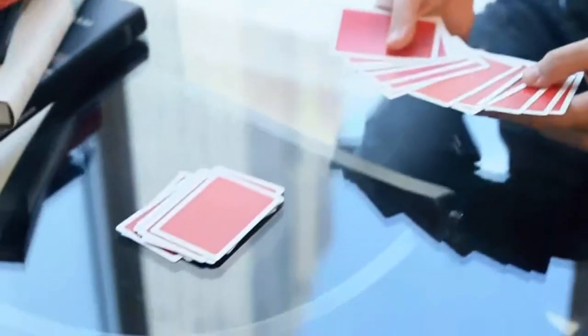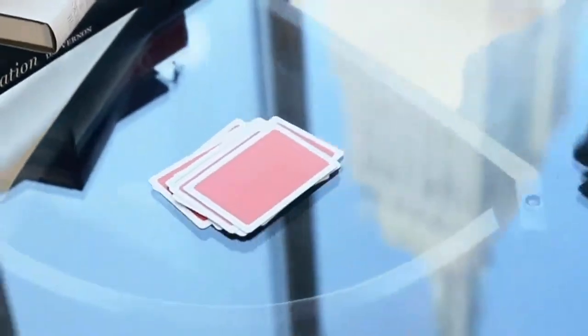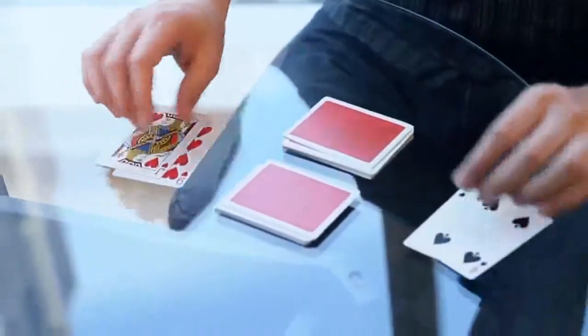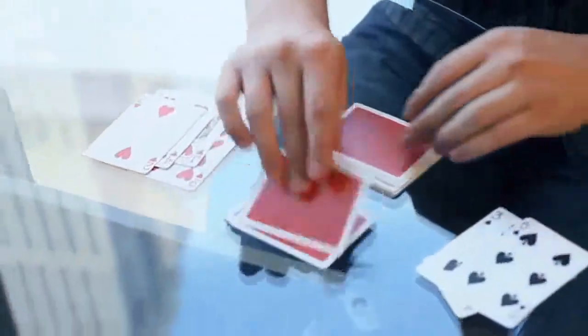Normally, if you were to separate the red and black cards, there would have to be the same number of cards in this packet as in that one, because there are the same number of reds and blacks in the deck. This packet is a little bit bigger, but that's okay — because you have managed to separate every single card red and black, just like this.